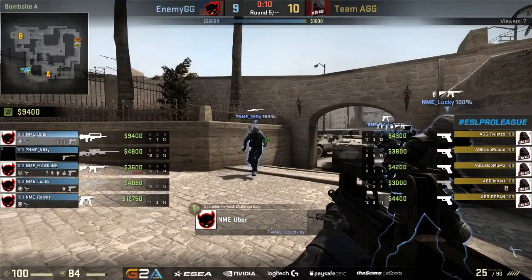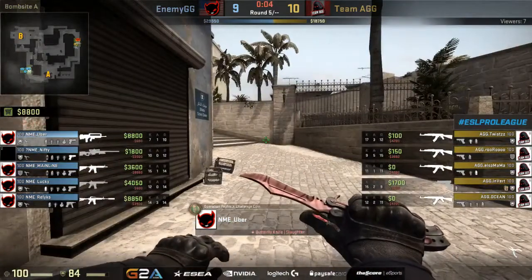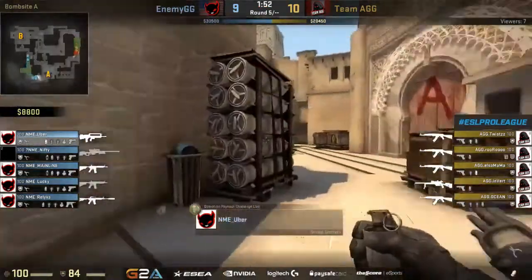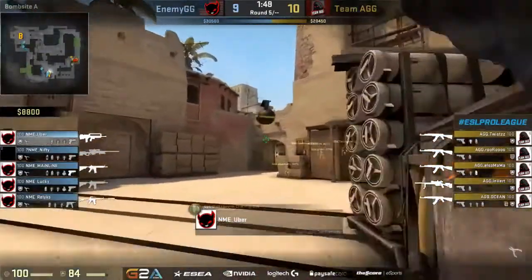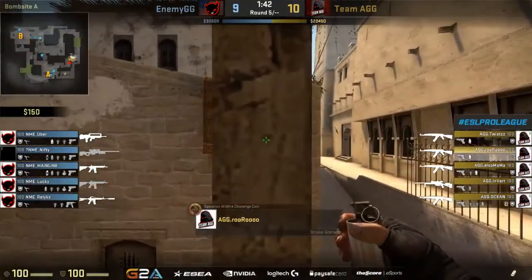We'll keep the investments going pretty strong. AGG — now the question is, can we force again? Quick answer to that question: four AKs coming right back onto the board. Invert is going to be the odd man out with a scout. Much less utility coming in for most of AGG's members this time around — just a smoke and a couple of flashbangs for most of these guys. So a very quick setup and a very quick push onto the A bomb site will be the go-to strategy for this team.